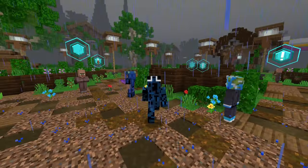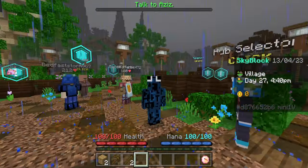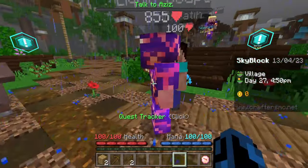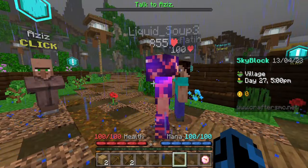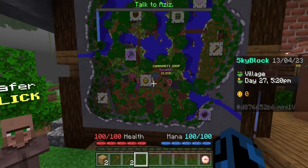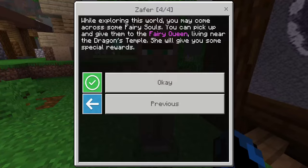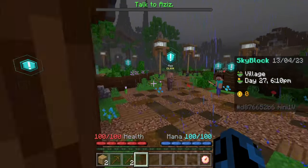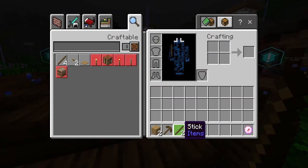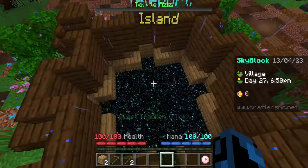Up next is a server I'm very excited to try out — Crafters MC. Just from my first impressions, this looks so cool. We have custom health, custom mana, and it looks like there are custom items. Just looking around, it definitely gives me a little bit of a Hypixel-type vibe. I actually don't think I've ever seen a Skyblock server like this in Bedrock before. It sounds a little like Hypixel Skyblock, but it has a cool Bedrock touch to it. It looks like we can teleport to our island.